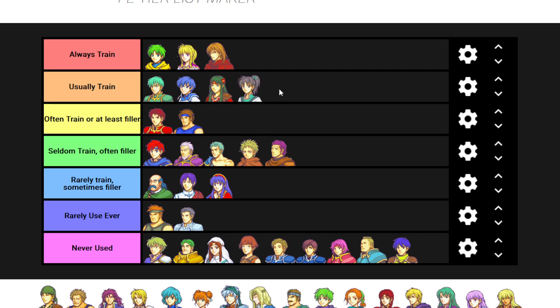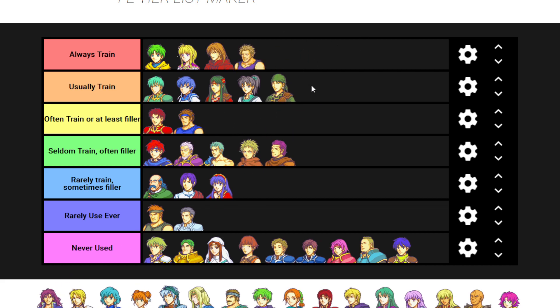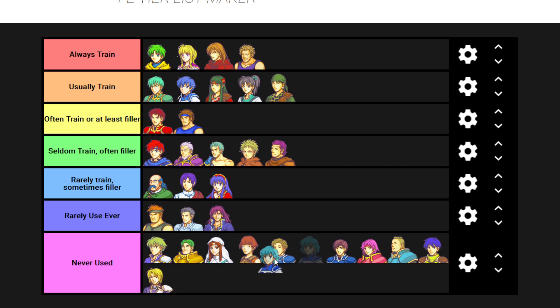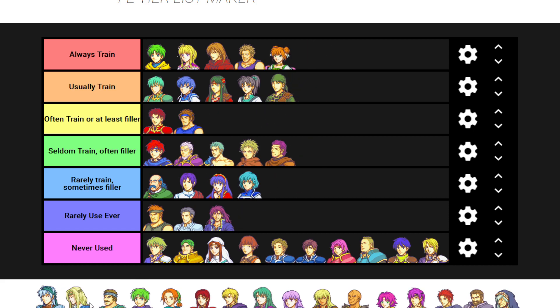I often train Fir, actually - maybe even usually train. Here's the problem: why do I always train so many Hero Crest units? Because I also usually train Sin. Gotta train Gonzales - I don't know what it is about Gonzales, I just love using him. Geese - I've tried to use a little bit and it kind of never really went anywhere. Never used Oujay. Whichever dancer I get, I always use them.